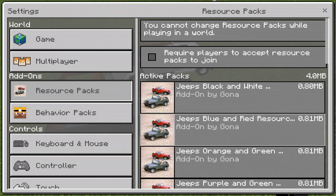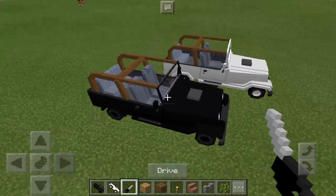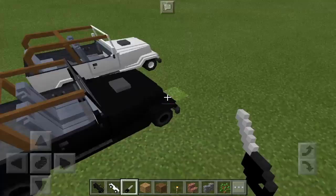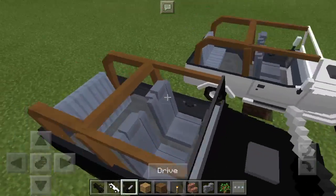The different resource packs correspond to different colors. As you can see, there are Jeeps in black and white, blue and red, and so on and so forth. We're going to take a look at the two main ones — the white one and the black one. These are super cool; they look really real, which is what I really like about this add-on.